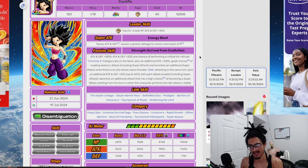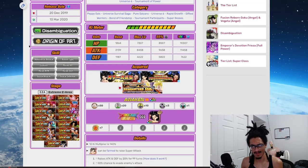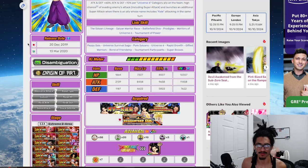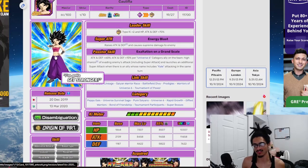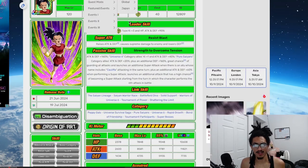One thing worth mentioning is that this card does get Shattering the Limit because her awakening comes from World Tournament Medals — since she's a World Tournament reward card. Now over to Kale's TUR. I'm pretty certain Kale is still just going to be a support type unit with buffed-up support stats.